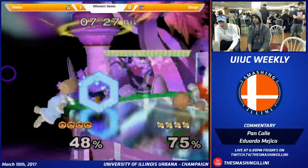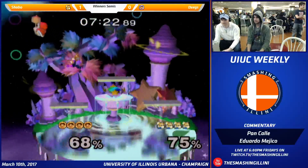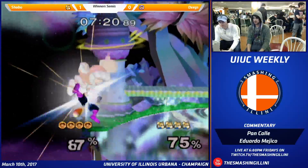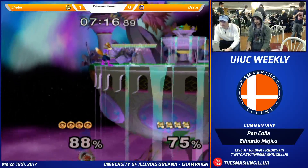It gets the shine right in the middle. Nice job still getting the stock even though Nana grabbed the ledge. It seems like a lot of Foxes drop that, but the triple up throw — yeah, that was nice.